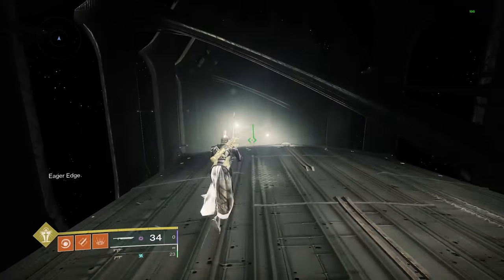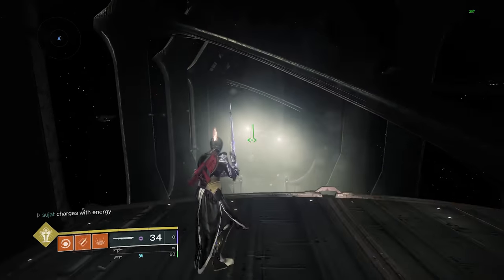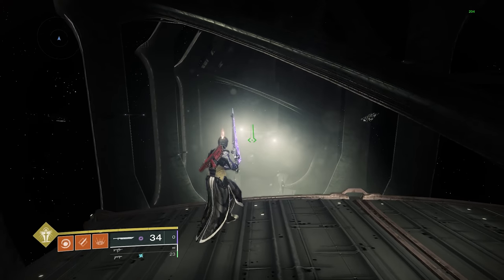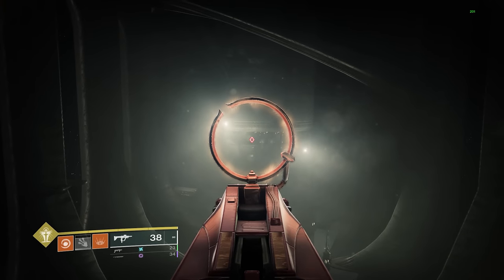Right off the bat, you're gonna hop on the ship, pull your sword out — or you can do an emote to see whenever the ship's gonna despawn. I just prefer to pull the sword out so that I can do the quick switch of the sword whenever I'm ready for the Eager Edge. And just stand kinda near it, set up for a standard Well Skate. You're gonna aim for right around this spot here.